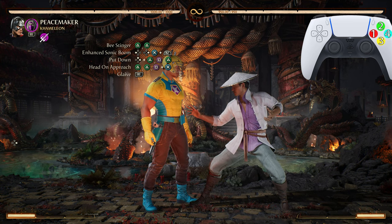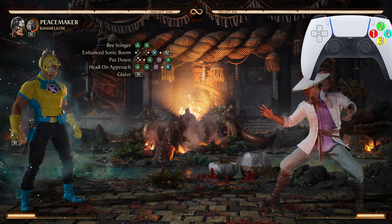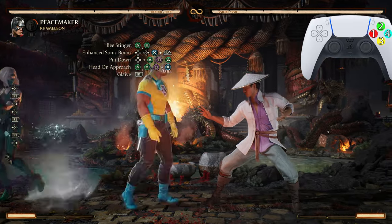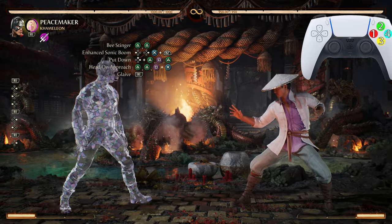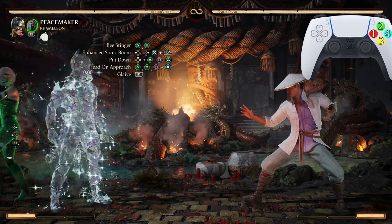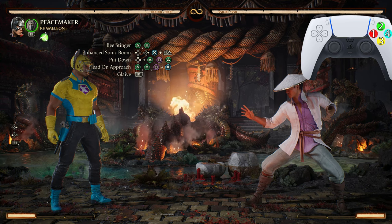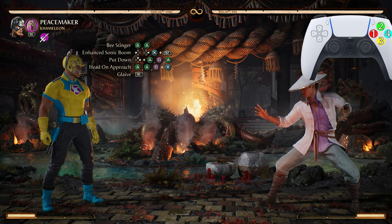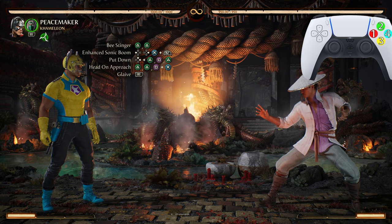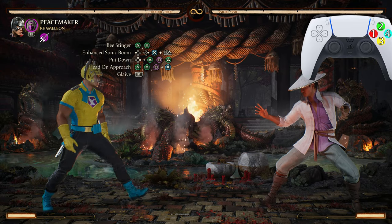You can switch Chameleon anywhere up to before you do Put Down. You switch by pressing back cameo. As you can see in the top left it will switch every time as long as you have a charge. It will also, if you are still in that spot, give you armor that reduces chip damage.